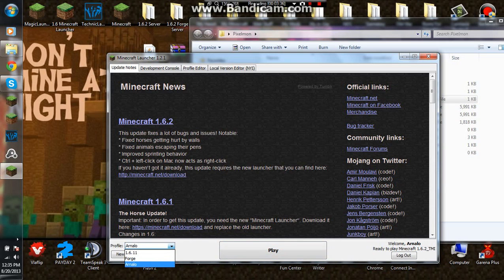If you have already installed Pixelmon to your client, just pick your profile and change it to Forge. And if you haven't, go check out my other video — I already made it for the client side.